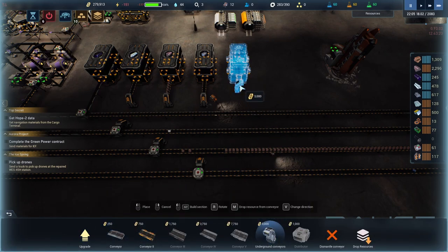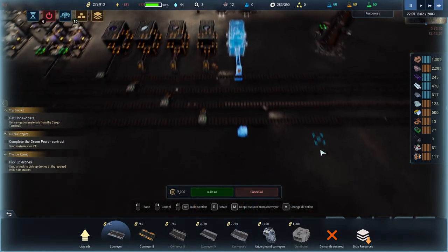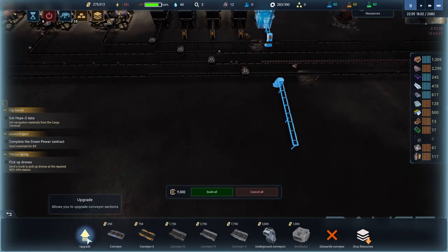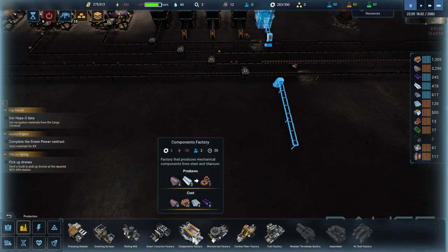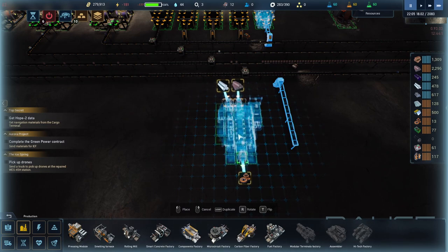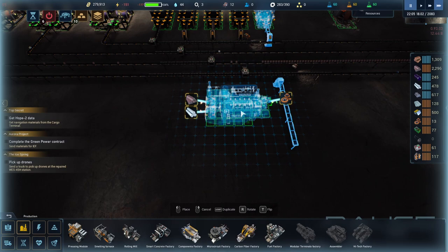Go to conveyor belts. I'm going to take a belt from here, go into there. And then our end production will kind of go into there. So in order to make these components, we're going to need iron and the other one, which is inside so that's fine. Let's flip it something like this — yeah, I like that, that looks good.